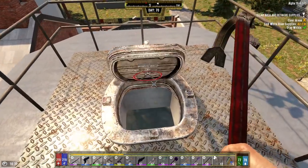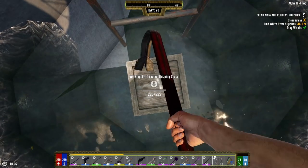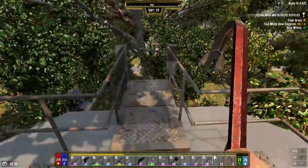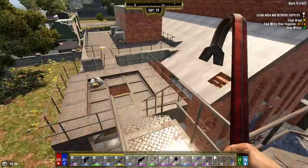Go ahead and get our handy-dandy lock pick. Something good again - a freaking chainsaw, more rebar frames, and some actual lock picks. My lock pick is much, much better. I'm not even going to lie.